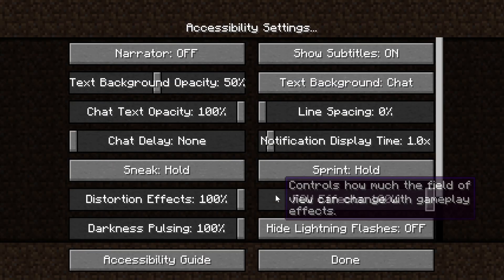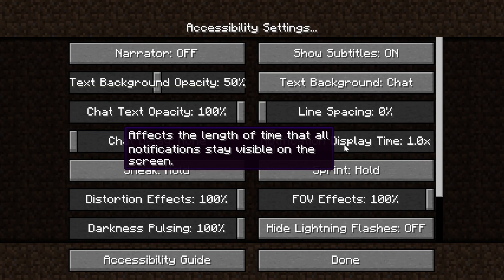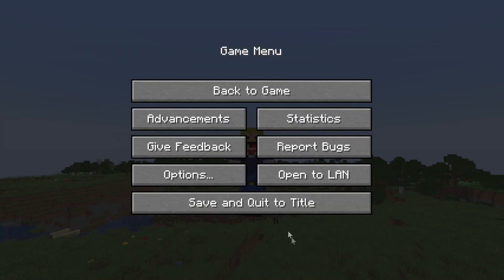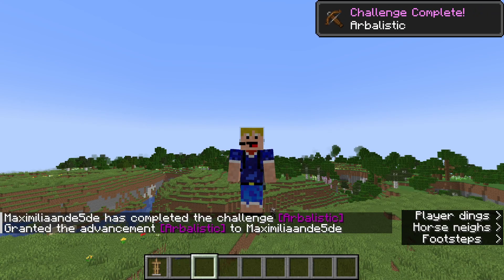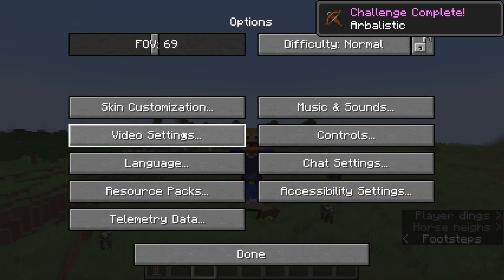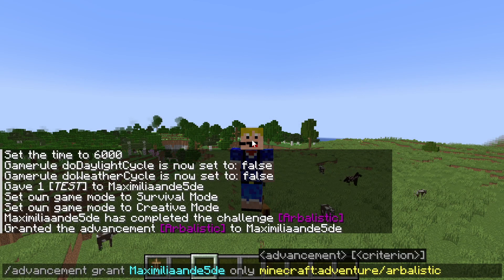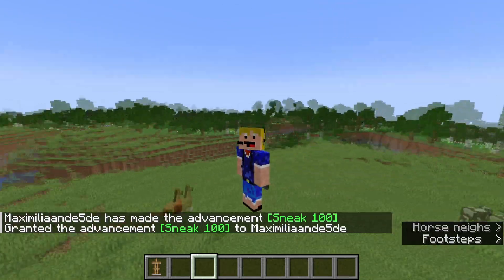There's also a new option in accessibility settings: notification display time. This affects the length of time that all notifications stay visible on screen — things like recipes, advancements, and subtitles. You can set it to be double as fast or even 10 times as slow as usual. So for example, with it set to 10x, an advancement stays up for 10 times as long as usual. And if you set it to 0.5, notifications like 'avoid vibration' show up for only a very short period of time before moving away.